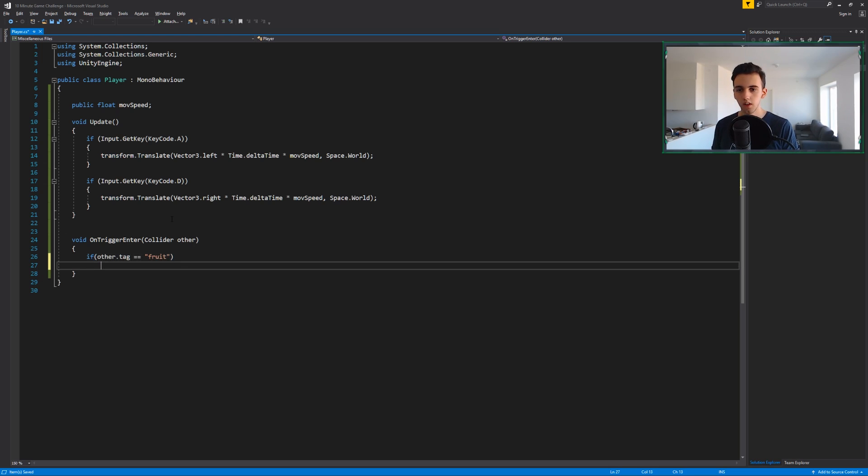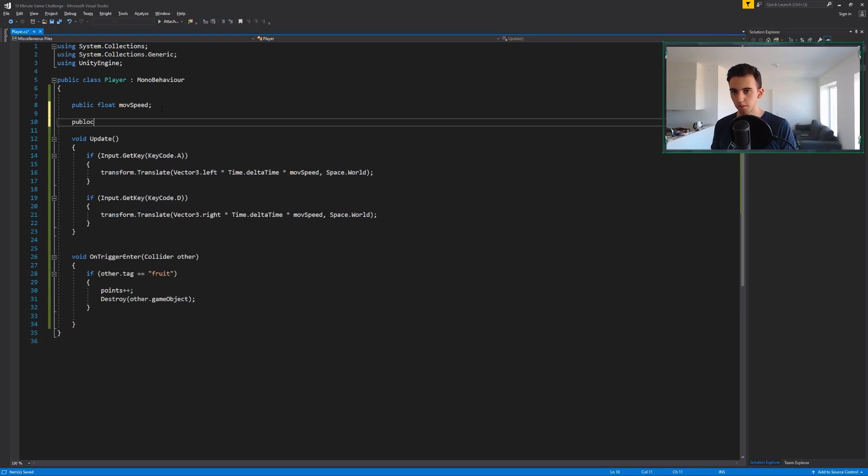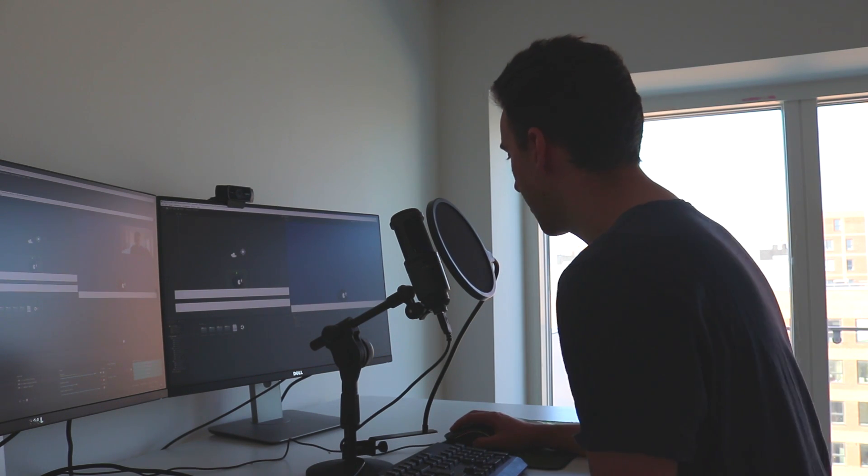We can also create a void OnTriggerEnter with a Collider parameter. If the other object's tag equals 'fruit', we increment points and destroy the other game object. We also need a variable for this: public int points.